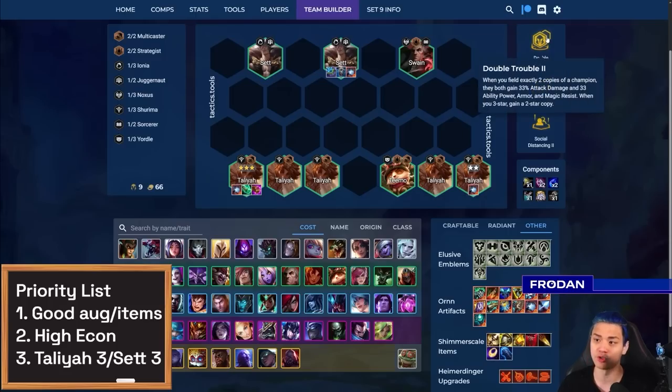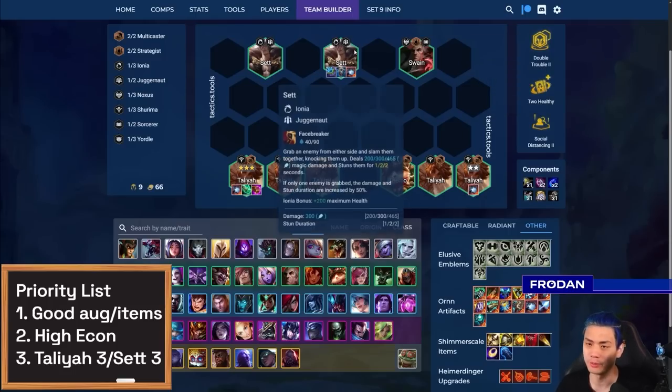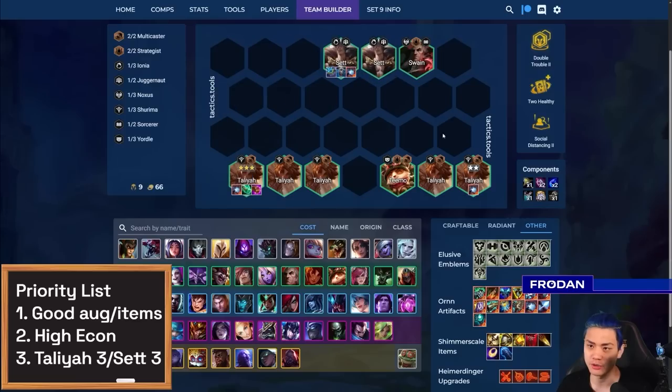Social Distancing also works with Double Trouble because Double Trouble gives you a lot of AP. For positioning, generally try to keep Set a little bit safer toward the middle because you want him to cast more than once. If you notice one Set isn't casting a lot because you're playing two of them, just try to sandwich it between the other Set to make sure he gets the guaranteed cast off.